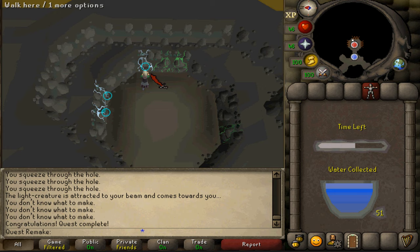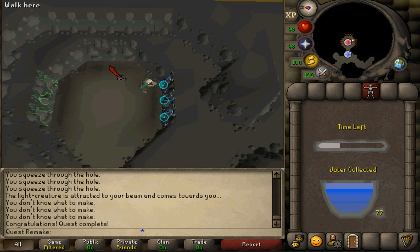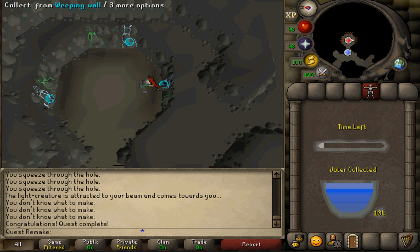This will change to 66 XP per tear once you've completed the Lumbridge Hard Diary. And that will conclude my guide on how to complete the Tears of Guthix quest. Hopefully it has helped.